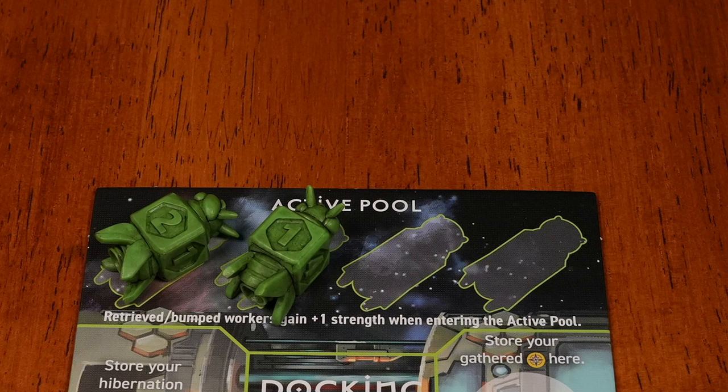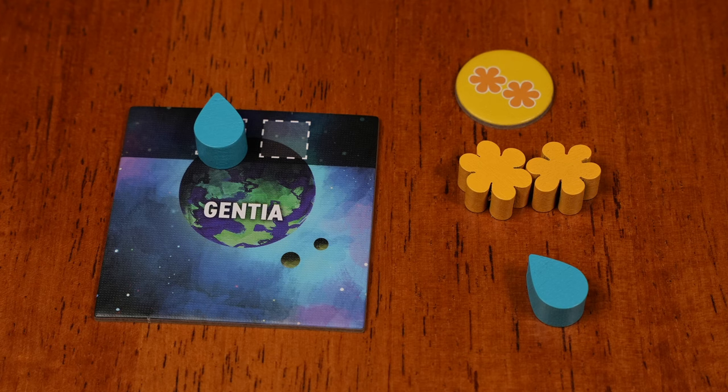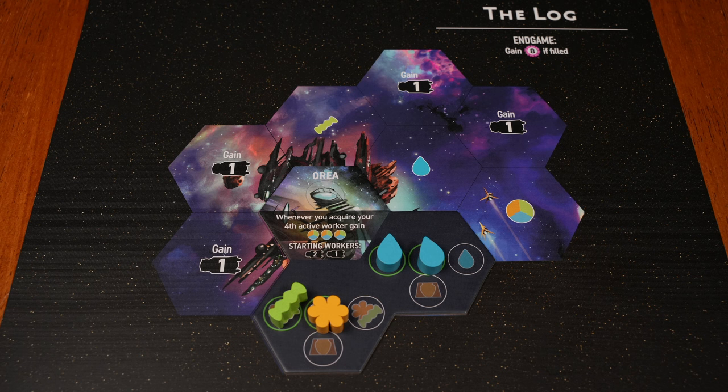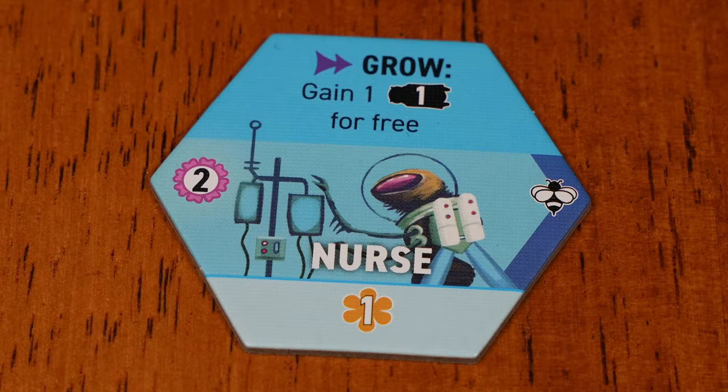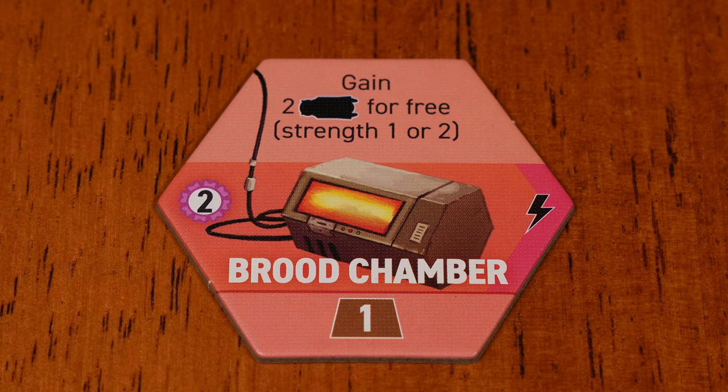Aria gets three free resources when they acquire their fourth worker. You don't acquire your fourth worker very often. It makes sense to keep yourself at four workers, but you shouldn't waste turns chasing this ability when you could just explore for resources instead. You start with a decent mix of resources. The log is excellent for you, as you can get your fourth worker quickly. Nurse would be a good recruit tile because you're motivated to get your fourth worker each time the worker hibernates. Otherwise, your strategy is very fluid.